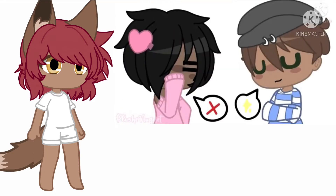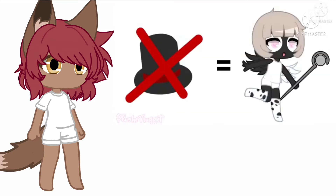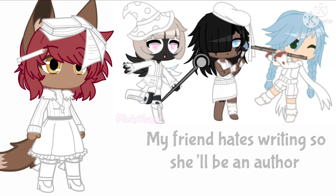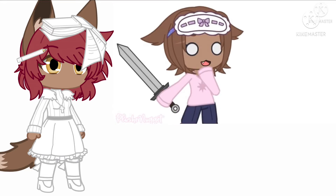The occupation or hobby should be the same as the one your best friend hates doing the most. If your friend hates magic, then your OC could be a mage. The clothing will be based off of the occupation or hobby you gave your OC. If you made your OC a knight, then some armor might be the obvious choice, but feel free to get creative with this one too.